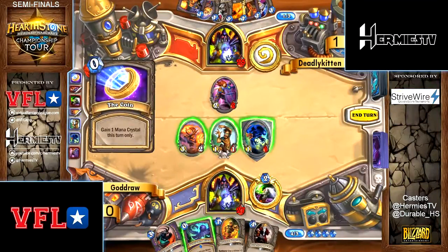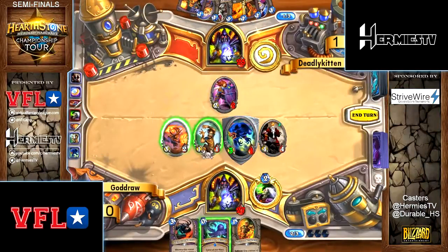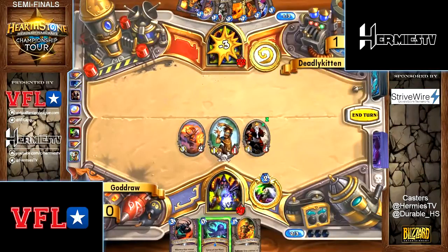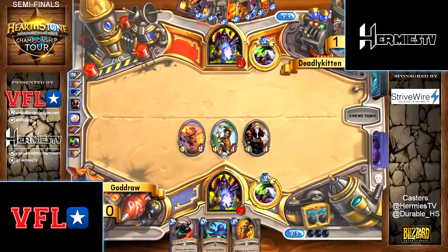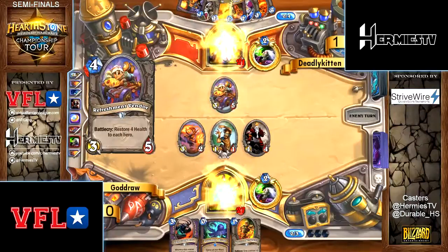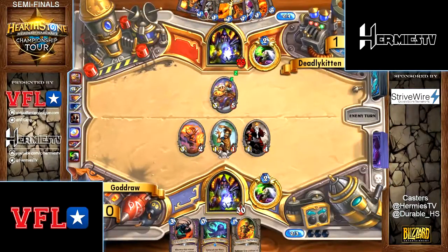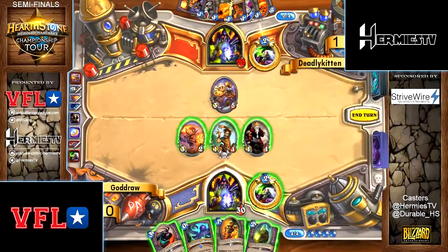So he's going to go with the Dark Iron Dwarf. Dark Iron Dwarf is pretty good. He had two options here — he could have gone Gang Boss with coin and Abusive Sergeant, or Coin Dark Iron Dwarf. Both actually play really well against Hellfire. But I don't even think you're worried about Hellfire at this point — your board is way too small. You even have a lot of things that can protect you too, like Sen'jin and potentially Argus later on.